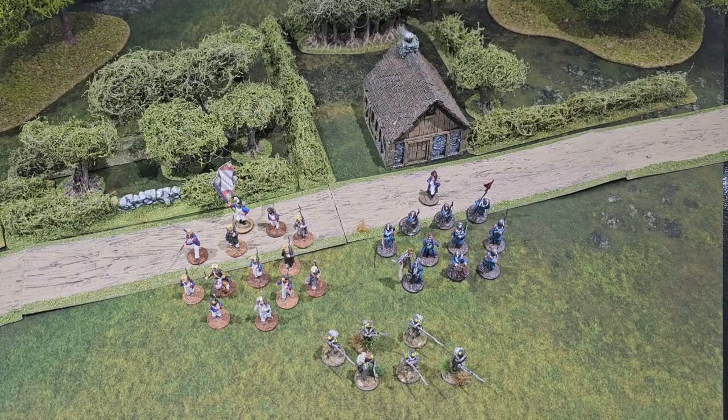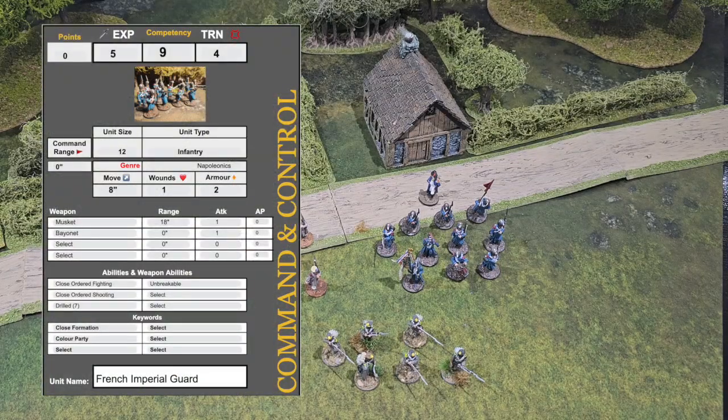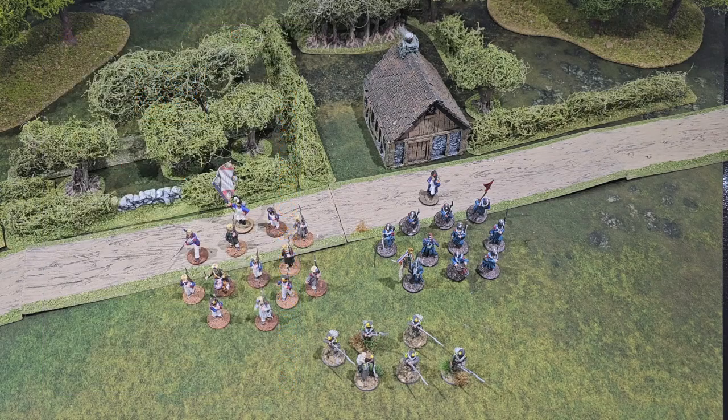The last thing on the unit card that's important — particularly in specific genres — is unit keywords, visible at the bottom of the card on screen. Those keywords interact with different parts of the game, and a unit must possess a keyword to benefit from the associated rule. We'll cover more of those in later how-to-play videos. Next, we'll talk you through the game turn and how to order and activate your units in Command and Control.